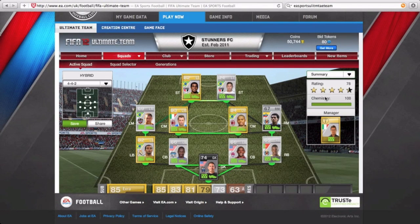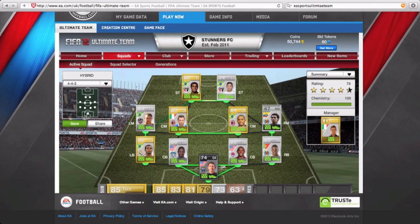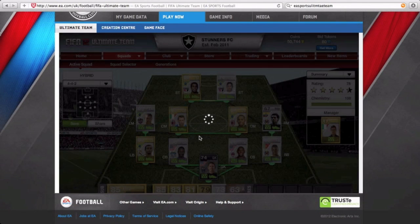Looking at the chemistry here, everyone has nine chemistry except Cassano and Guerrero, but we still get 100 chemistry overall with a manager applied — and that is the whole point of a hybrid squad.